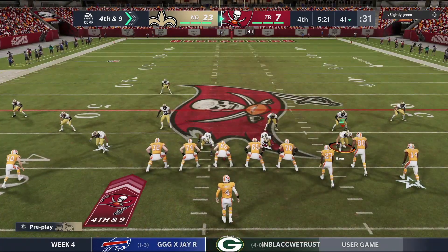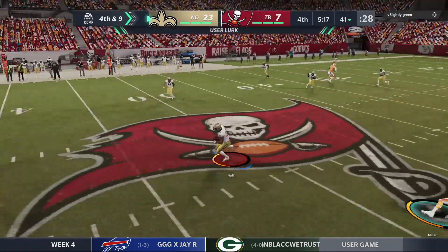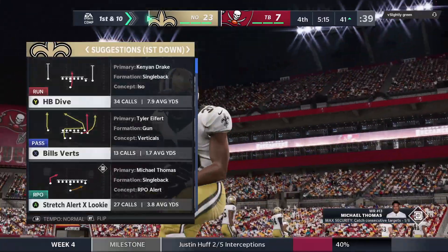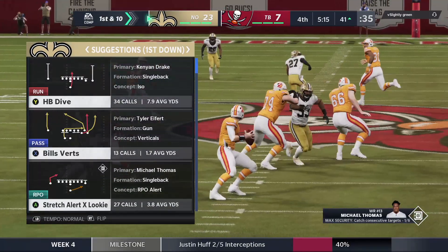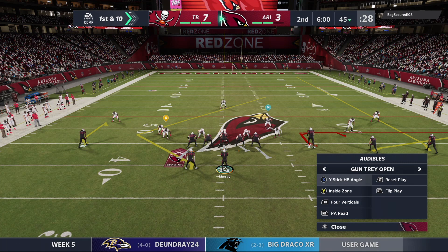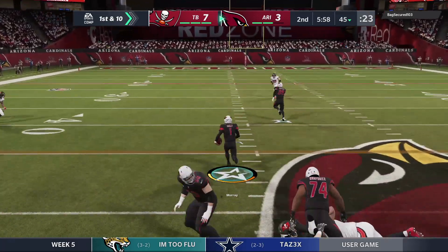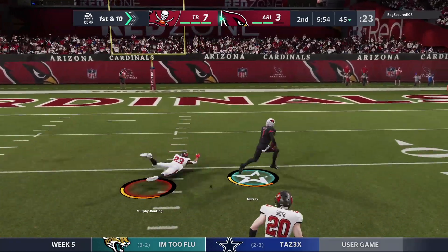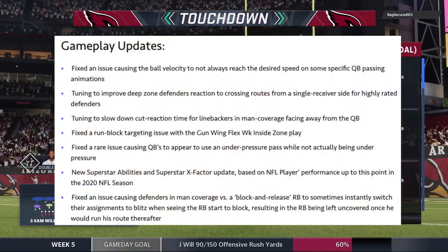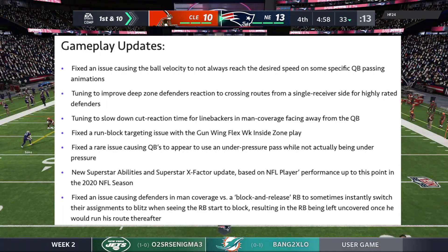They also tuned to slow down cut reaction time for linebackers in man coverage facing away from the QB. Fixed the run blocking target issue with the gun wing flex weak inside zone play. Fixed a rare issue causing QBs to appear to use an under-pressure animation while not actually being under pressure — they definitely needed to fix that because QBs were tripping out with no reason, throwing wobbly balls like they were getting hit when there was no pressure. Also, fixed an issue causing defenders in man coverage versus a block-and-release running back to sometimes instantly switch their assignments to blitz, leaving the RB uncovered once he ran his route.